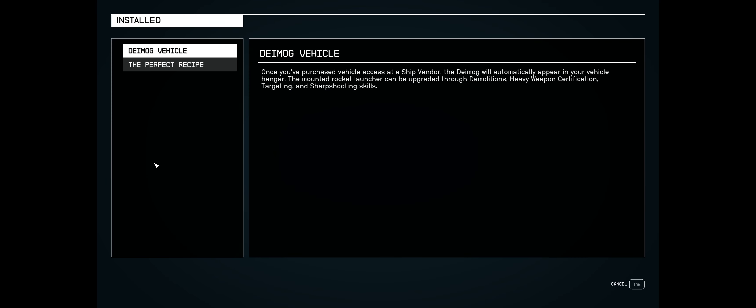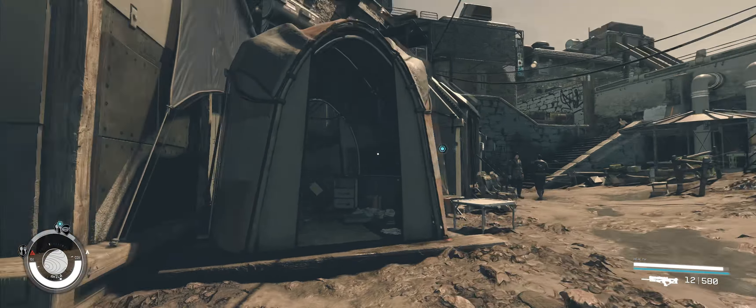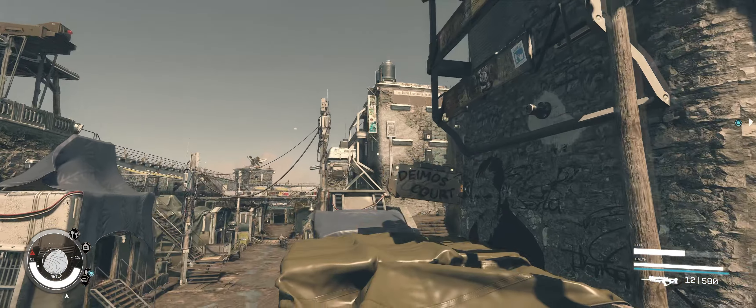It's called The Perfect Recipe. You can find a storyteller at Sinclair's Books in Akila City. One tells of a promising chef who had his life derailed by the Colony War. Now, decades later, he ponders the road not taken. So, Sinclair's Books — that's the player house thing that we can get — is up there, I think.